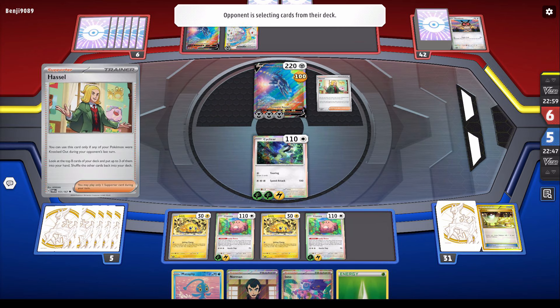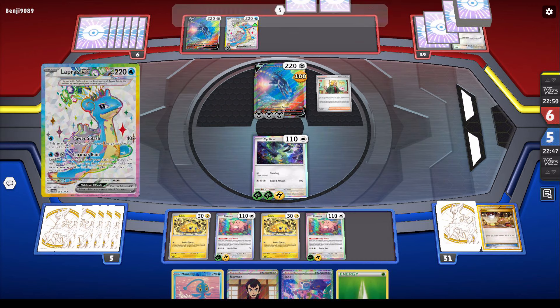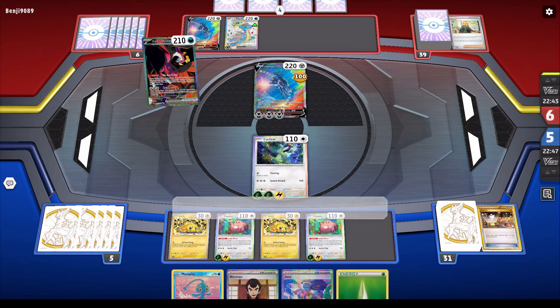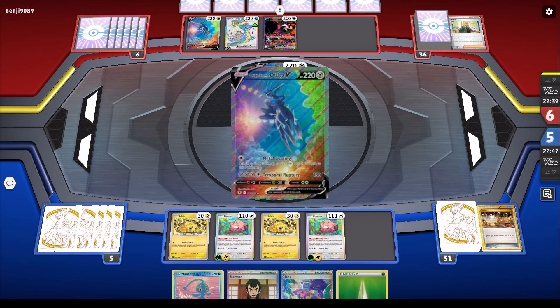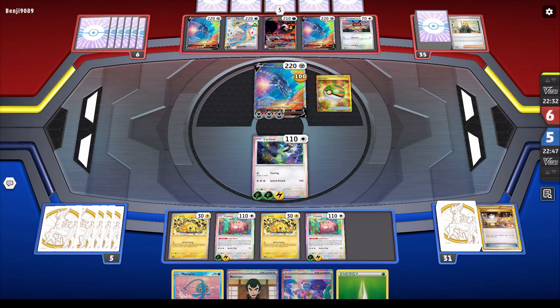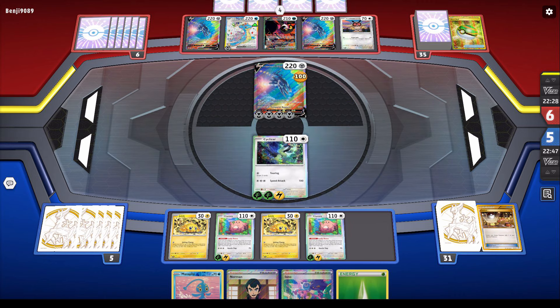He did have a supporter — it's this Hassledude, which requires your opponent to kill something for you to be able to draw. It lets you grab three cards from like the top seven. Not a bad supporter, but a bit too situational — in this case he couldn't use it all those turns and I got a few free shots. So got the Oricorio down; he's going to be able to draw even more, but his bench is pretty much full with no Beldams.